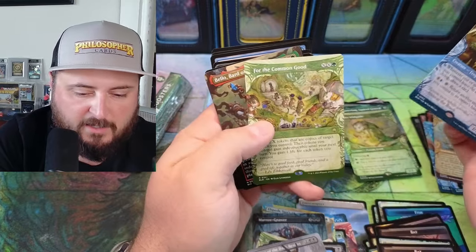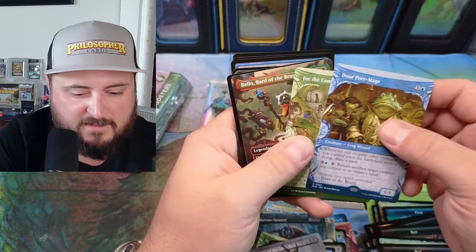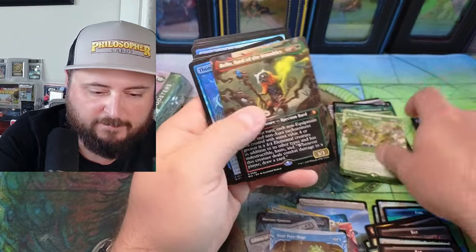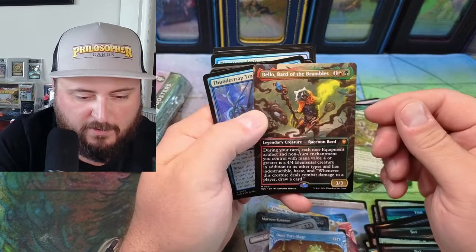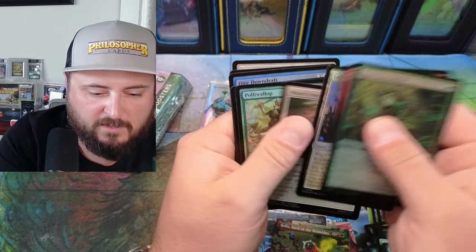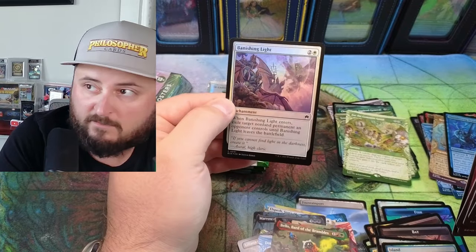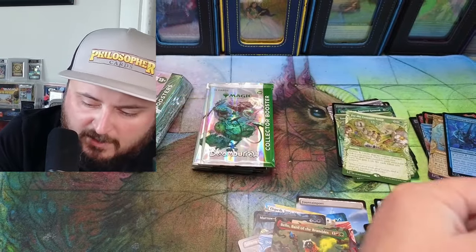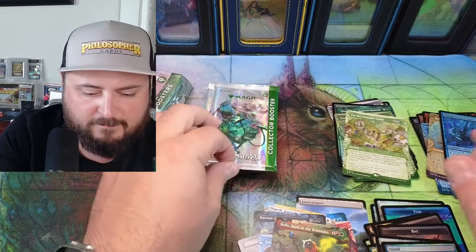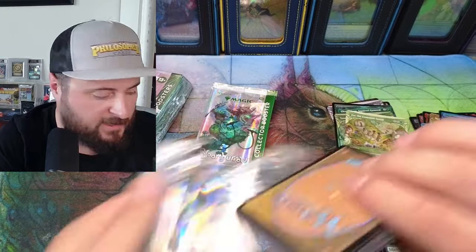Port Mage — I love this art. Reminds me of like early 90s books and stuff like that. Frog Wizard — For the Common Good, yeah, pulled that one already. Raccoon Bard — amazing. Thunder Cap Trainer and some awesome lands. Vanishing Light — didn't they downshift that? I think they downshifted poor old Banishing Light.